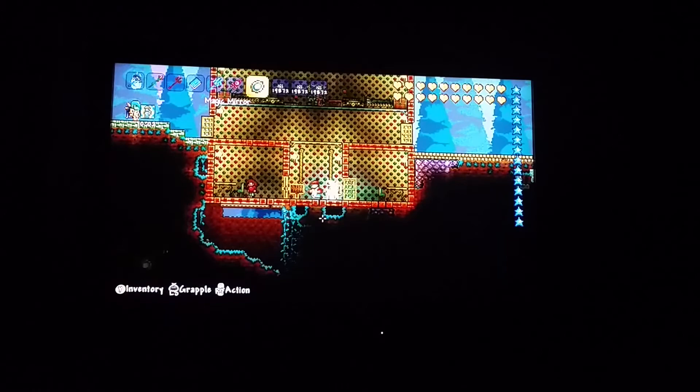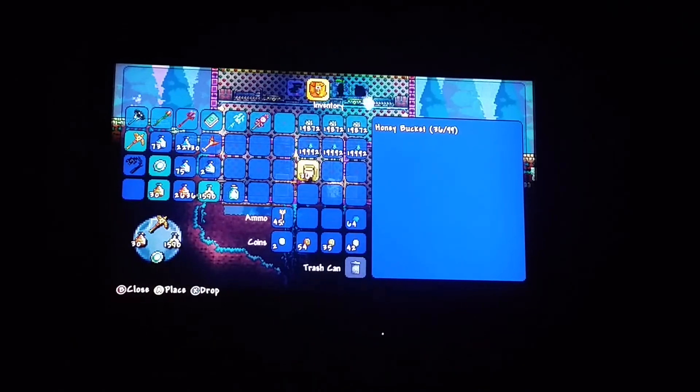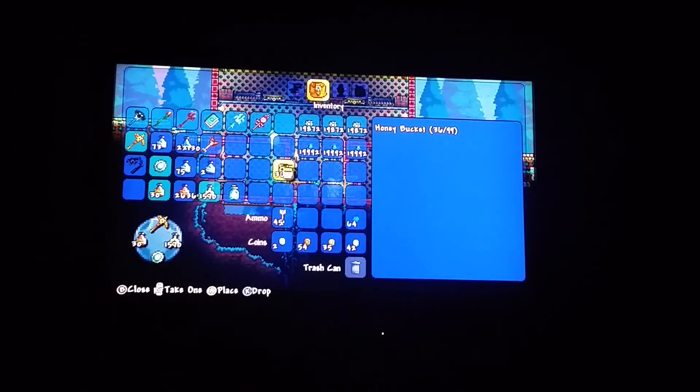So what you want to do — you need a magic mirror like I said. Whenever you hit the magic mirror and click RT action, you quickly want to click inventory, like this. And then I got two honey buckets — put it together and you can do it again.